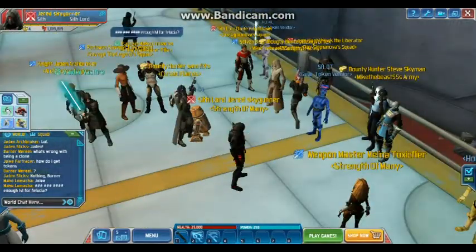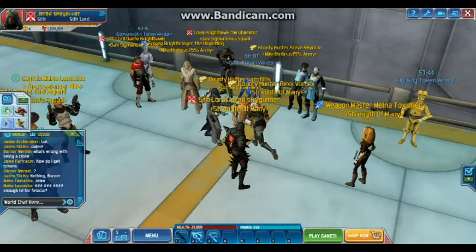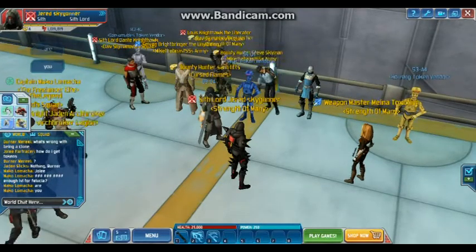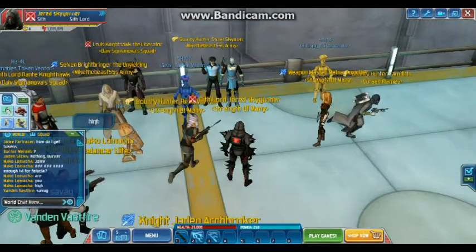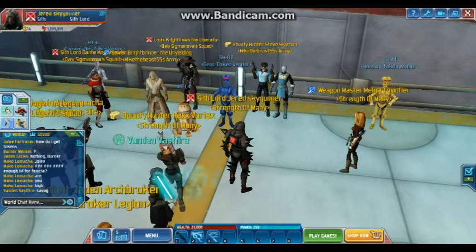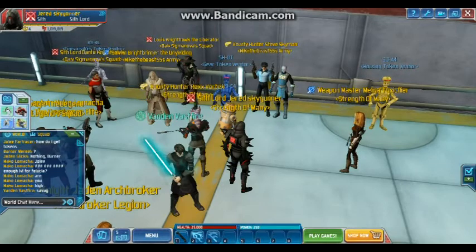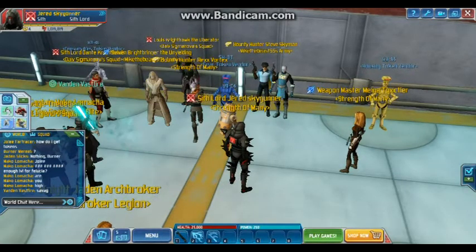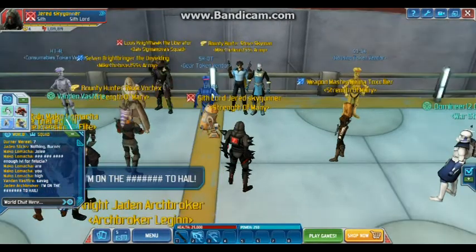The new Boba Fett gear is called Sub-Tram Hunter. Rating the update: the lack of a sale, the lack of new items in the store, and the fact that the Sharudom lightsaber and the Coruscant Boba Fett gear are just repaints makes it pretty boring — but it's nice to have some new quests.